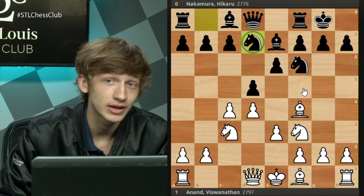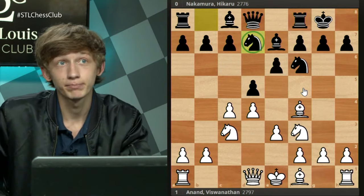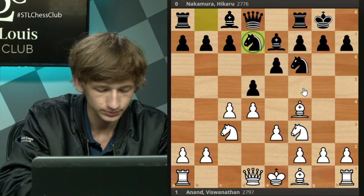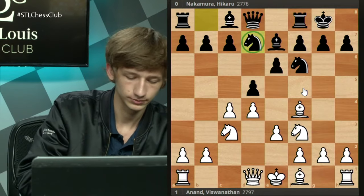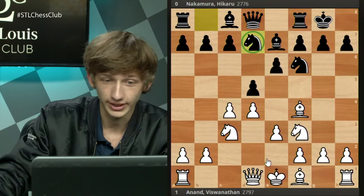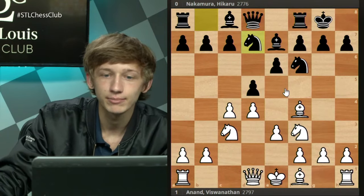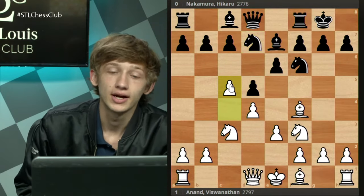Who here has been keeping up with these tournaments and can guess white's next move? What have white players been playing in response to this Nbd7 by Hikaru? The main line here — you can play normal moves like developing the bishop, trading the pawn, developing the queen, or playing a3 — but the most combative move is c5. This is in fact the move that most people are trying against Hikaru, the most popular response to Nbd7.